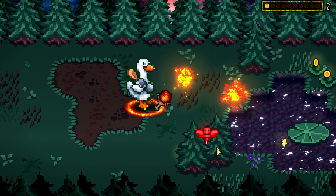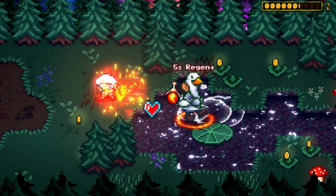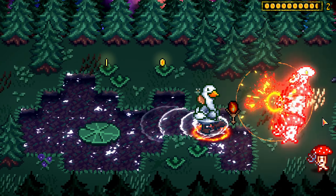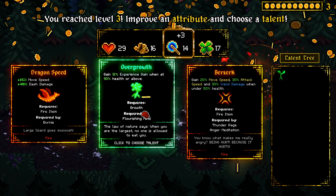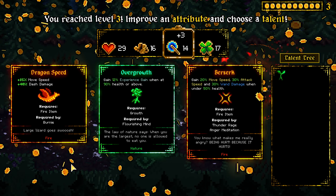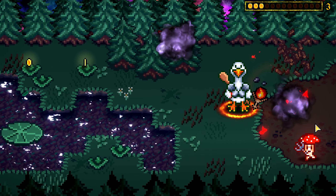And now they start getting a little bit stronger with each one. We got some new enemies — some bees. I think right now there's only one level, like it's just this level that you replay, if I'm not mistaken. Maybe I'm bad and I need to unlock it, so I actually have to win. 12% experience gain when at 90% health or above... 15% move speed, dash damage. I think we'll go with overgrowth again and hit intelligence.